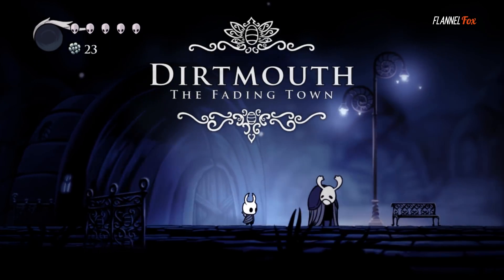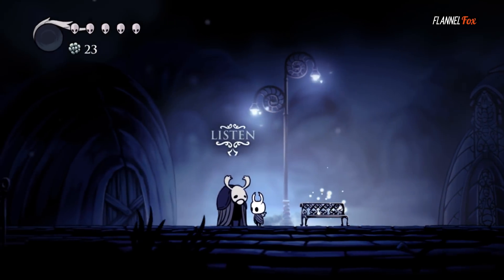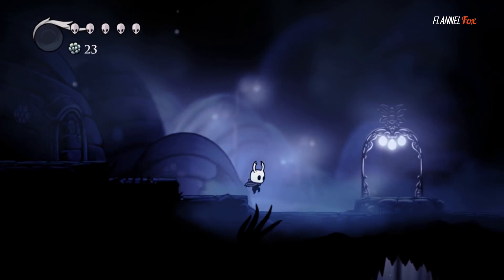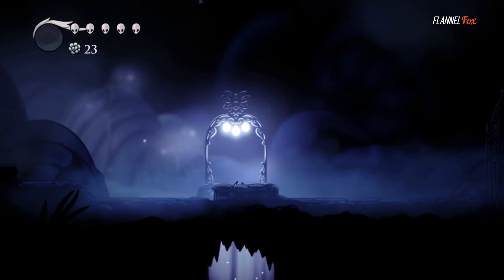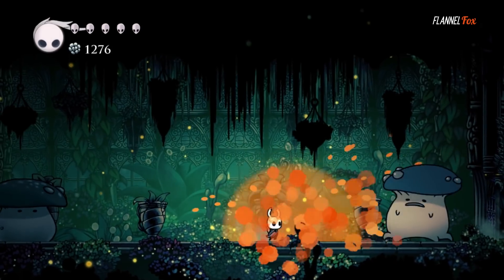Beginning in Dirtmouth, a small village above the Hollow Nest ruins with nothing but your trusty nail by your side, your adventure begins with a blind leap into the ruins of an abandoned world. In the beginning of the game, you can only jump, melee attack with your nail, and regen health with your soul.